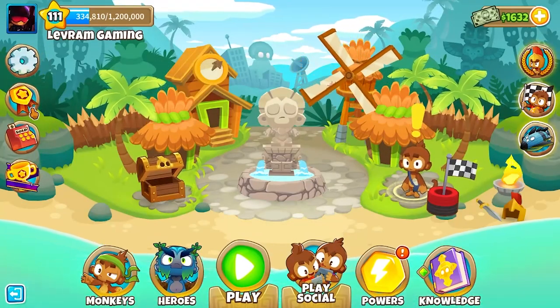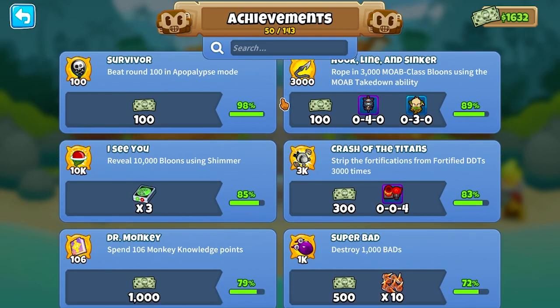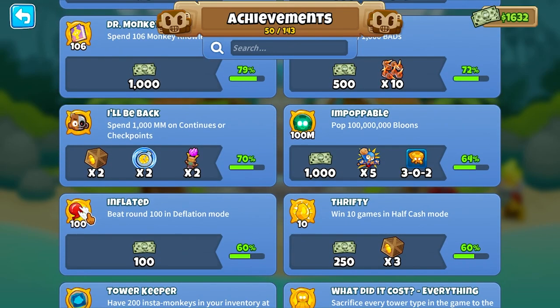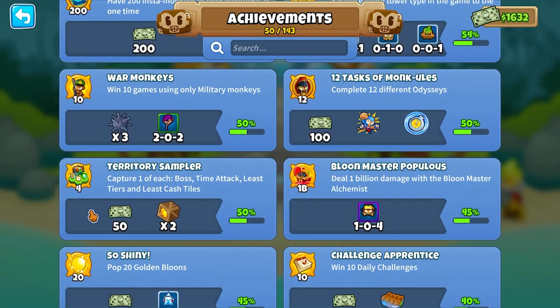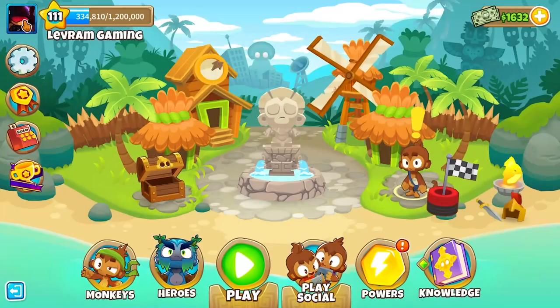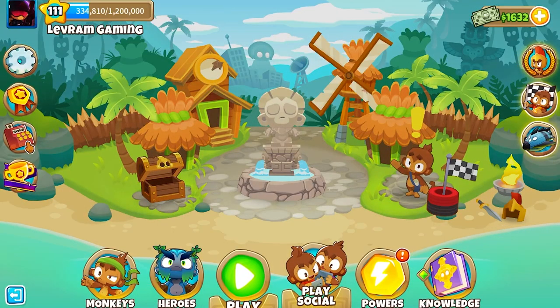Just below that we have our achievements. Achievements are all earned while playing Bloons Tower Defense 6 and they allow you to earn monkey money, insta towers, and some other rewards. One achievement — Ultimate Balloon Master — actually unlocks knowledge points in Monkey Knowledge, which we'll get to shortly.